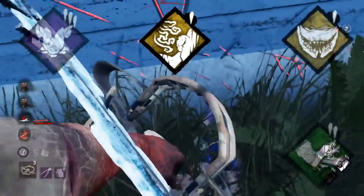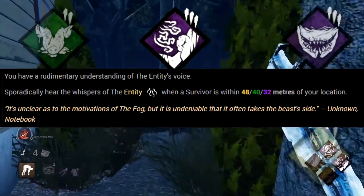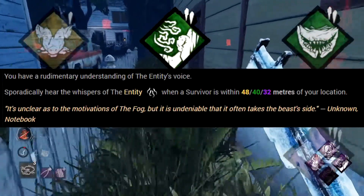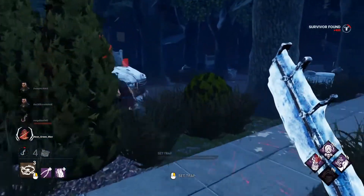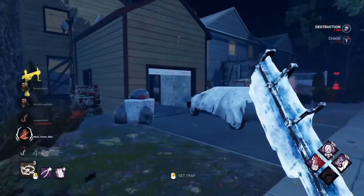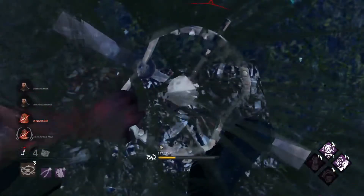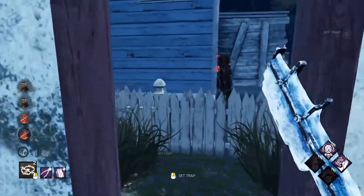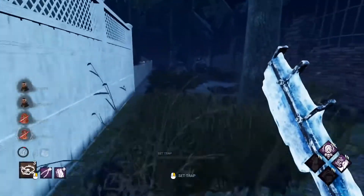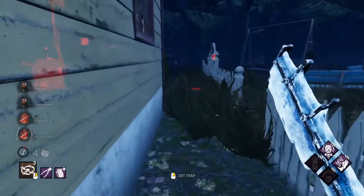Whispers is the only perk that doesn't affect game speed — it's a tracking perk. Whenever you're within a certain distance of a survivor, Whispers activates. The point of this build is to buy as much time as possible. Since Trapper revolves around setting up traps for unaware survivors, if generators are flying by while you're doing so, it's much harder to set up a zone to defend later. Whispers gives you two sets of information: if it's active, you know a survivor is nearby and where to patrol; if Whispers is off, there are no survivors in your vicinity so you can sneak some traps into the area.